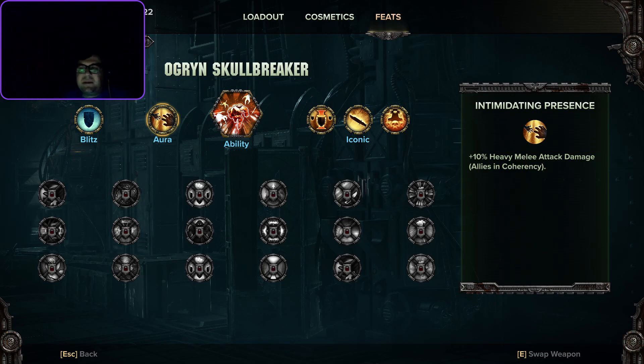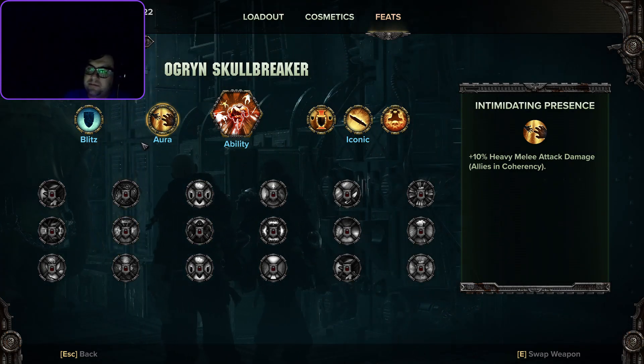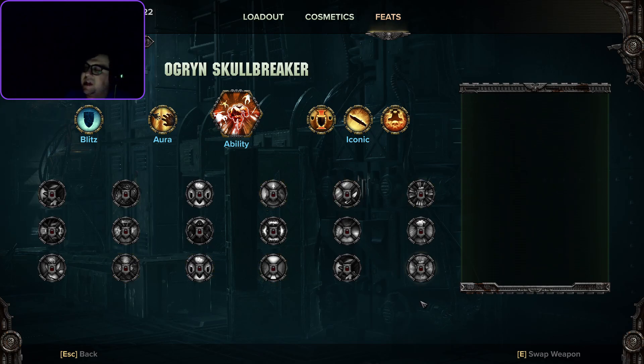You guys get a little teaser of what's to come in the game's release. Keep in mind, this is all beta content, so numbers, abilities, everything's subject to change, and I assume there are things we haven't seen yet. Be sure to check the timestamps. I'll be going over the base kit for the Ogryn.